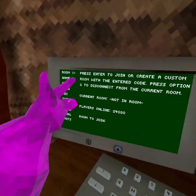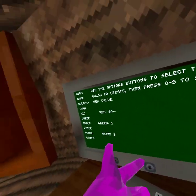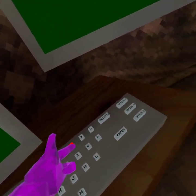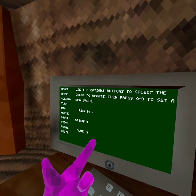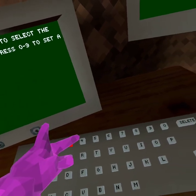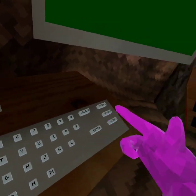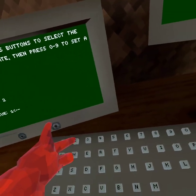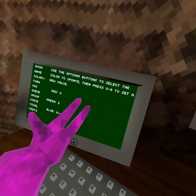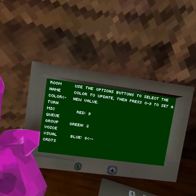Okay, so go to color — not room, color. Mine is red right now, so let's change it. One, two, three, four, five, six, seven, eight, nine — that's my red. My green: one, two, three, four, five, six, seven, eight, nine — I have it on two. Option three is nine, four, five, six, seven, eight — I'm going to have that. Now I've just changed my color.